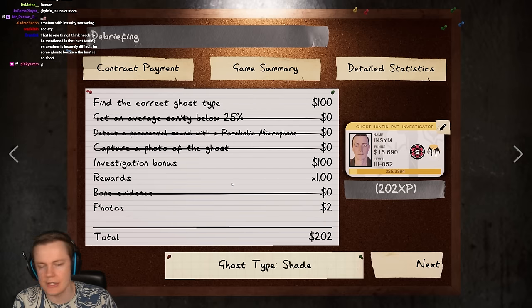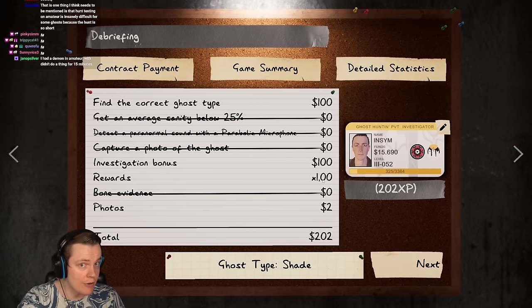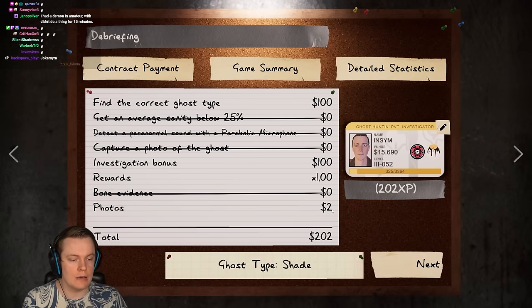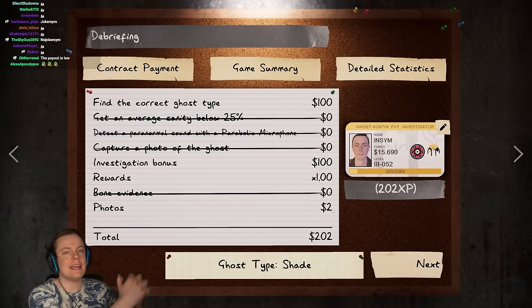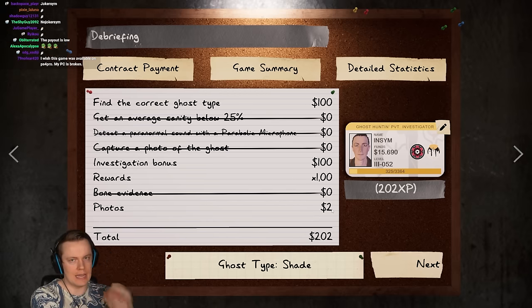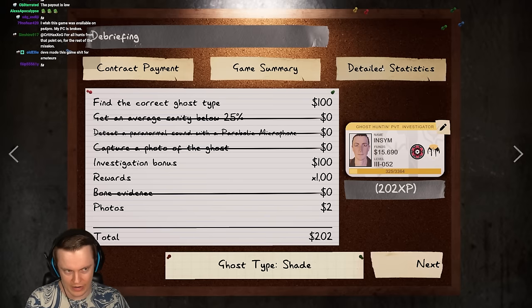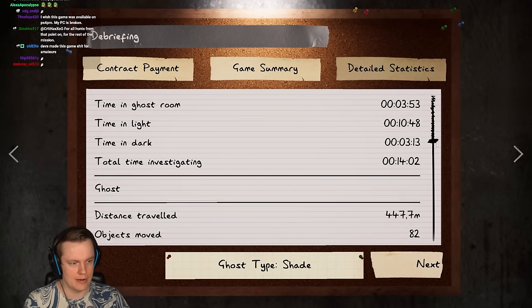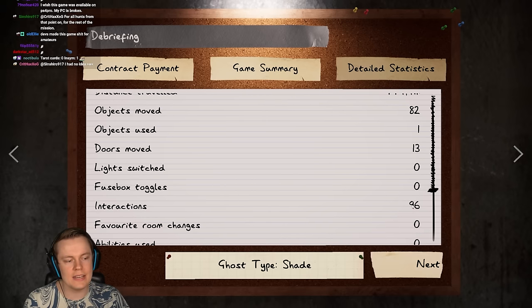Another thing to keep in mind with amateur mode is that you only get a one-time reward. The photos give you as much of a reward on amateur mode as they do on insanity mode. That was a 14 minute round and it did 96 interactions - though that's because it did a hunt and one ghost event after we pulled the card.